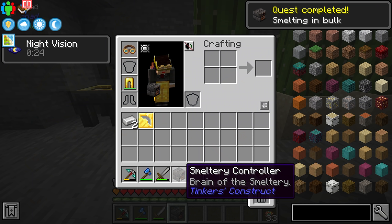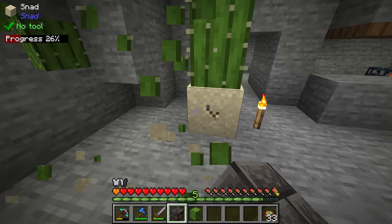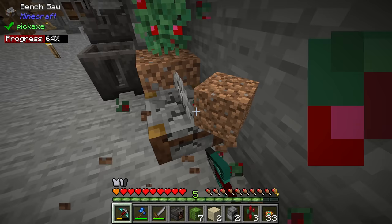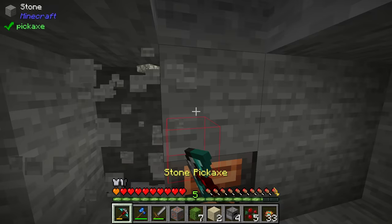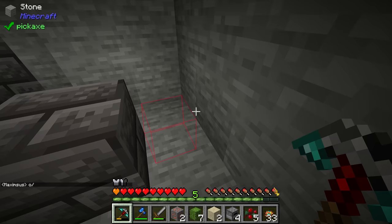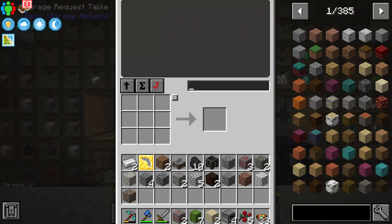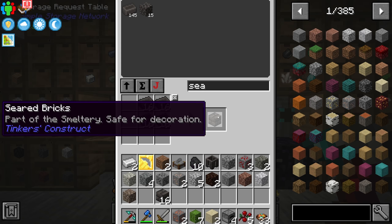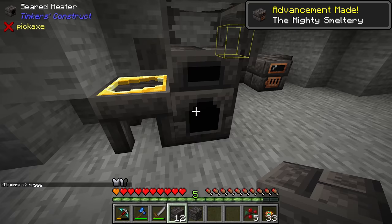Now we can make an actual Tinker's smeltery. I'll move the cactus, berries and furnaces here to embed the multiblock smeltery into the back wall — I think that could look pretty cool. You place the controller down and then configure the size — you can go from a one-by-one all the way up to around a nine-by-nine in newer versions of Tinkers'. The smallest smeltery needs some seared brick; we have 209 ready to go. It does require a tank to actually function though.